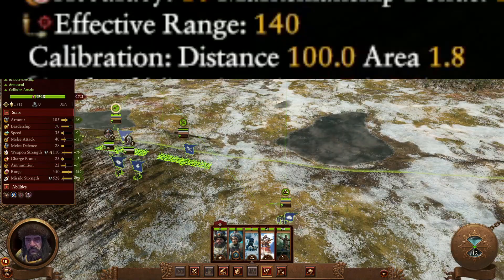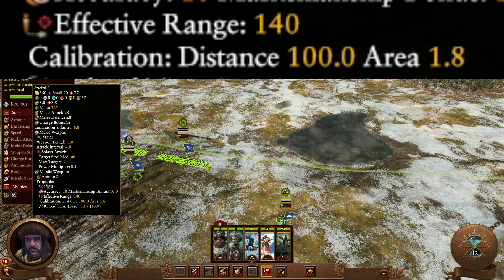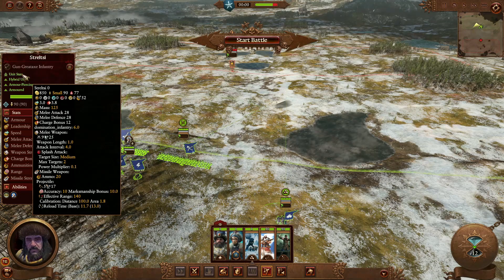To summarize: 75% of your effective range is where you are most deadly due to calibration distance, but accuracy buffs make it so that you can hit significantly easier even at range.